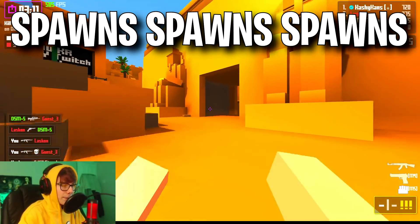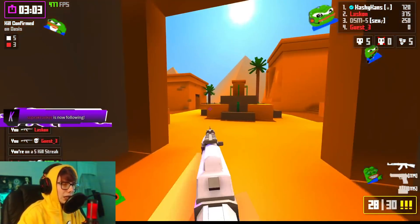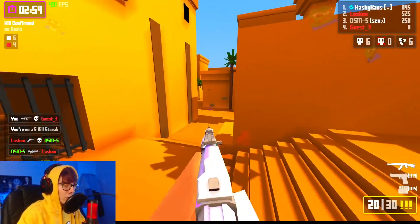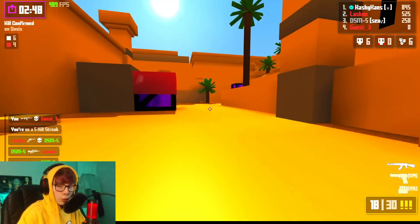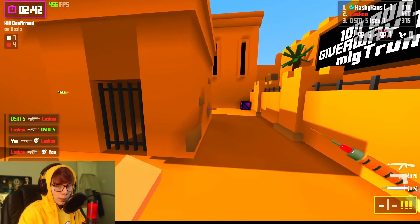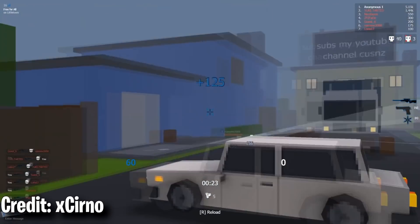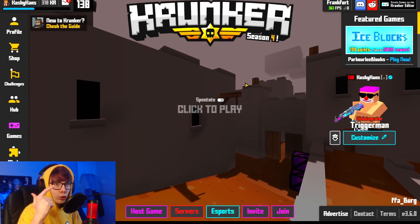The spawns are gonna vary from map to map, but I would say try and learn them. There are like eight maps in Krunker. Try and learn the spawns, or even if you don't know every single spawn, at least try to recognize where players most commonly are fighting. On oasis, this area right here is like the hot spot for players on this map. If you're going for nukes, movement isn't even everything.